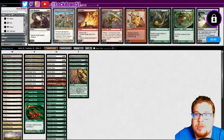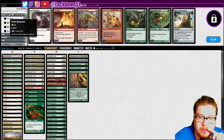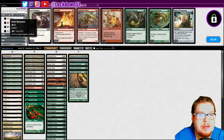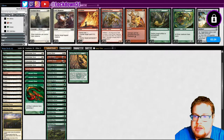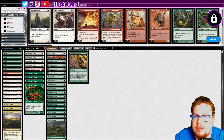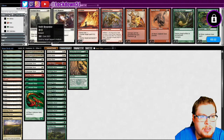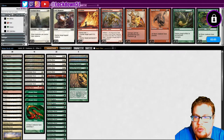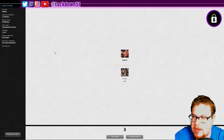Prismatic Strands, yes. Swift Response — it's not super effective against their tap-tap guy because all they gotta do is play one thing. What do we not need? We don't really need Sentinel, we don't really need Hunter. Do we want to bring in one Swift Response just to see how it plays? What would we cut here? I want to keep it as is — let's keep it as is and run it back.